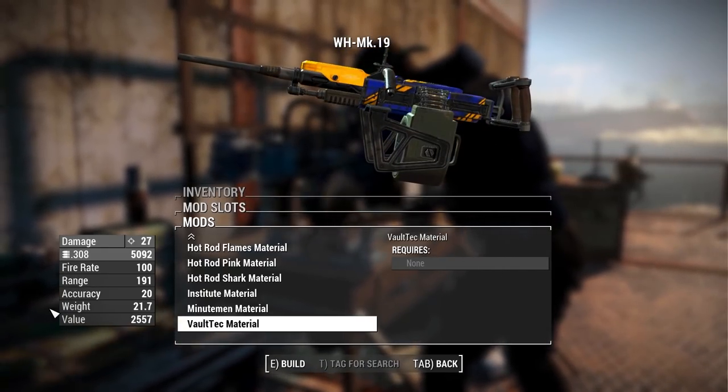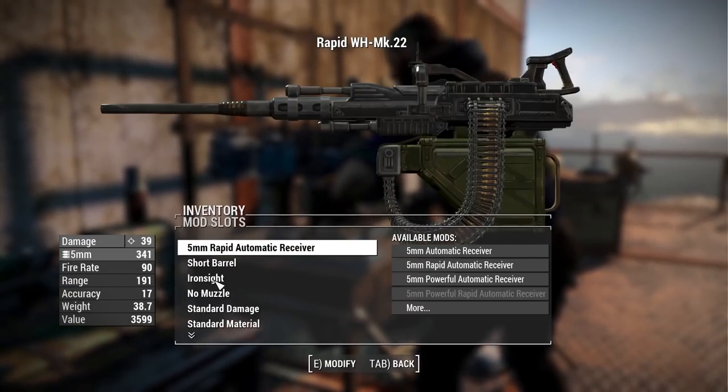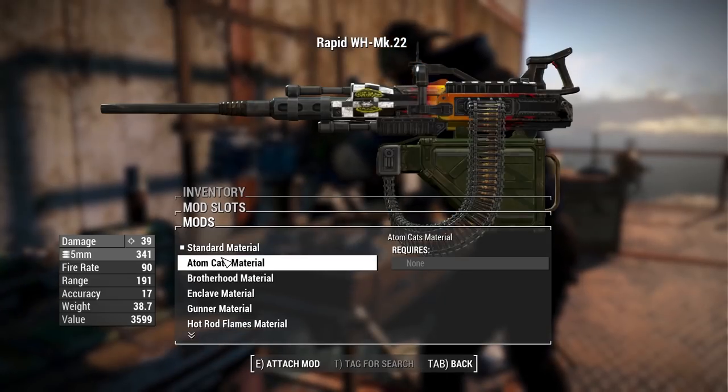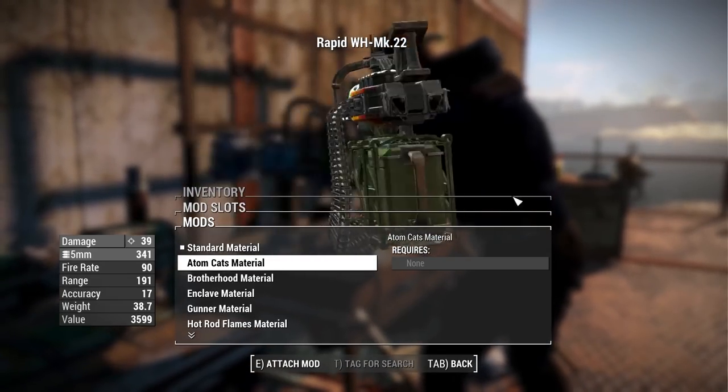Let's see what some of these materials look like on the other weapons. Moving on to the Mark 22 heavy machine gun, we head over to Materials — the exact same options but looking different on each weapon. Here we have that nice Atom Cats paint job.